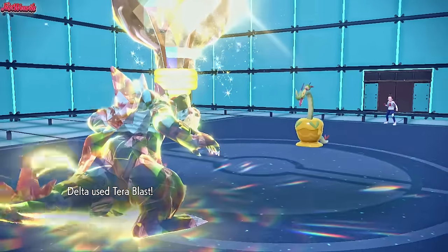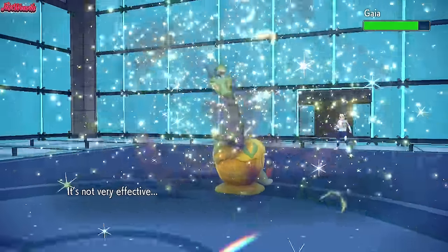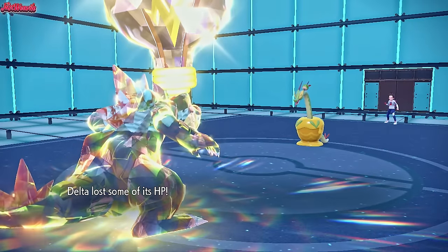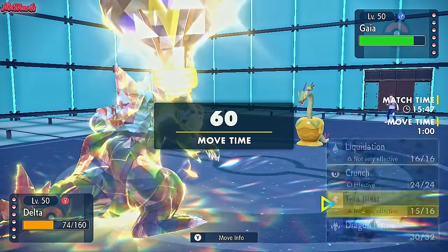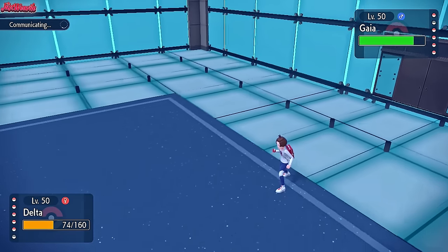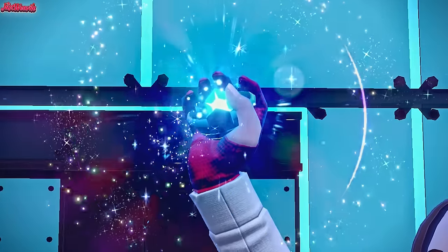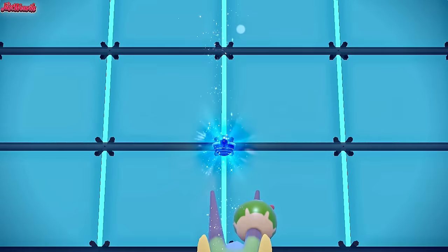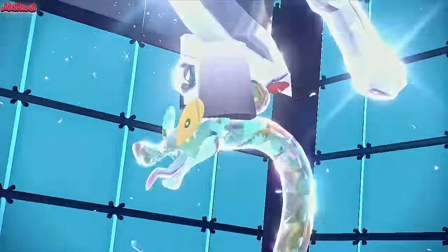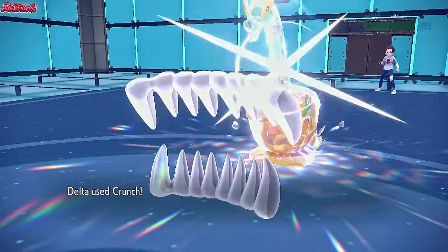We go for a Tera Blast — it's Tera Electric, so it's going to be four times resisted, so it's not going to do anything to this Hydrapple. Yeah, no damage at all. We lose some HP as well because it's not Sheer Force boosted. So now I'm leaning towards Crunch. I'm going to go for the Crunch because Liquidation is just not on the table. They're going to Terastalize — what are they going to Terastalize into? Hopefully something weak to Crunch. Steel — Crunch is neutral to Steel, so in theory I could have gone for a Liquidation, but I didn't know they were going to Terastalize.